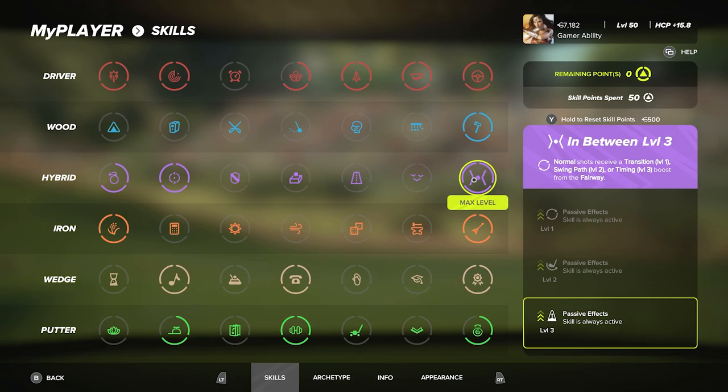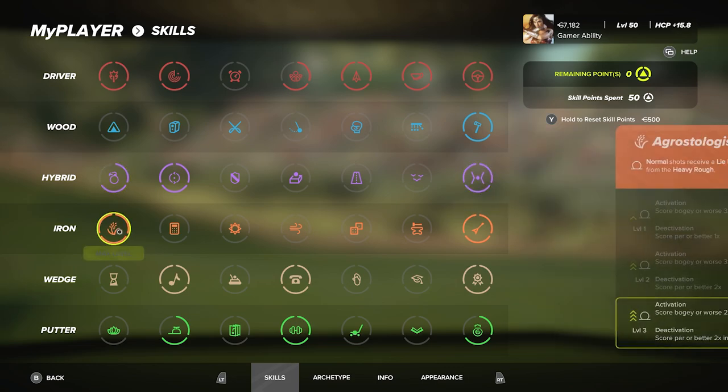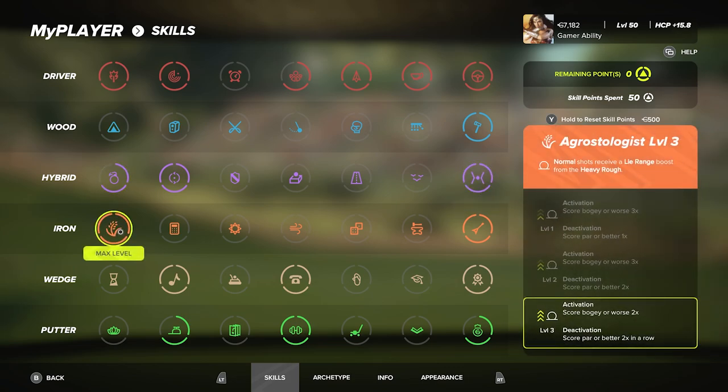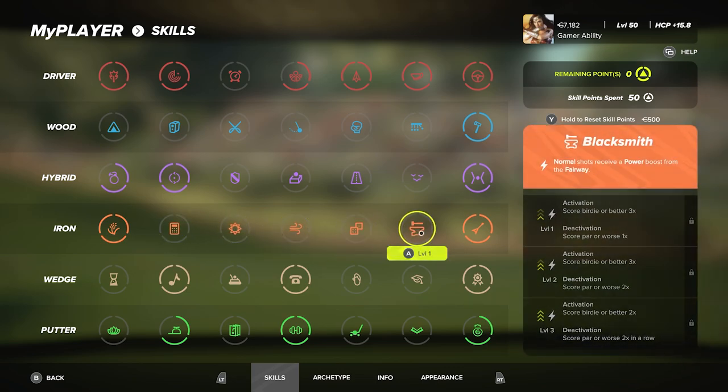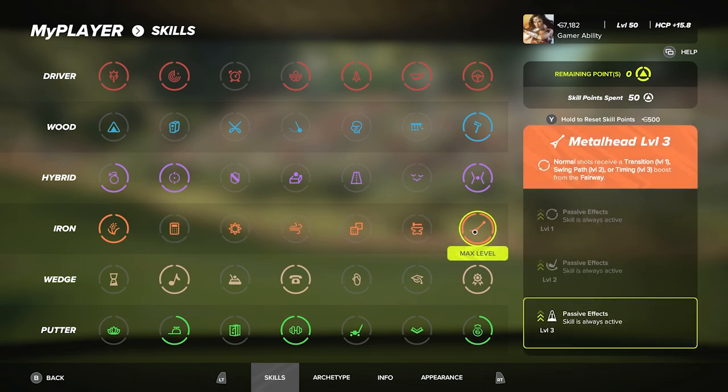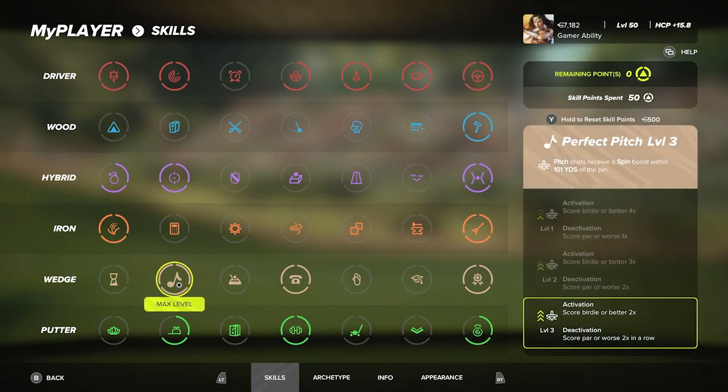Of course the passive skill, In Between Level 3. Moving to irons: Aggrustologist Level 3 — normal shots receive a high range boost from the heavy rough if you score a bogey or worse, times two. I don't activate it very often but when it is active it really helps. I didn't like any other iron specs besides the passive, Metalhead Level 3.